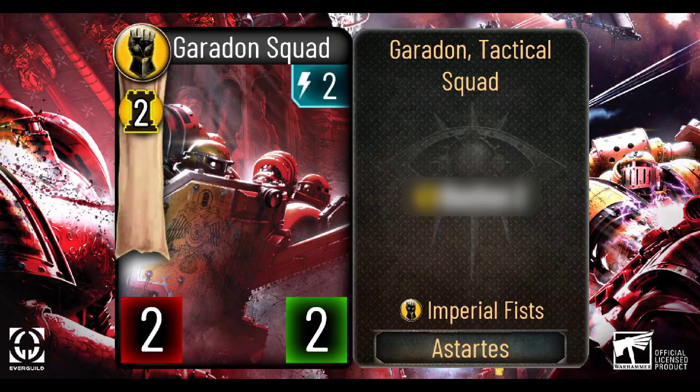We start with Garudan Squad, an otherwise average troop costing 2 energy and having 2 attack and 2 health. You will notice a new icon at the left of the card — this is the new mechanic for the Imperial Fists: Bastion, which represents in-game how this Legion was the master of fortification. Any damage received by a unit with Bastion must first reduce the Bastion value to 0 before the damage can then apply to the health. The exception is when the Imperial Fists unit attacks, in which case it will take damage to its health directly as normal from the attack value of the unit which it is attacking.